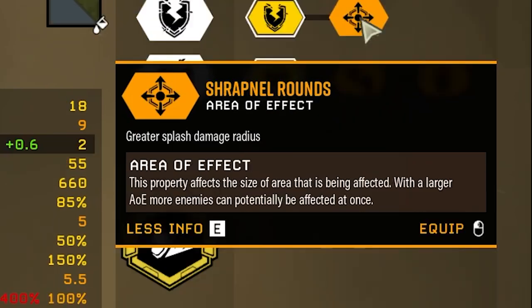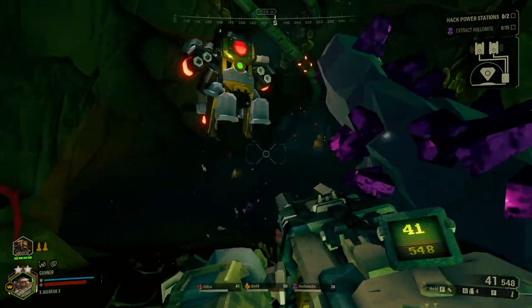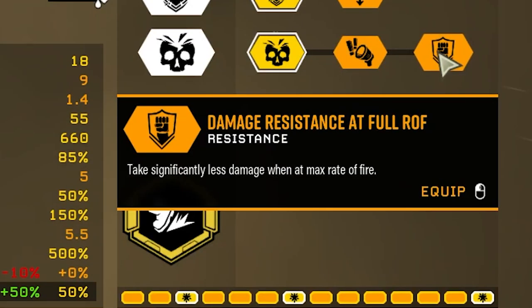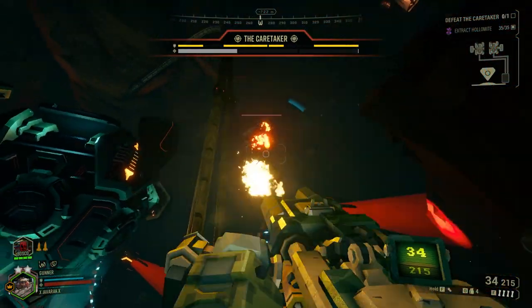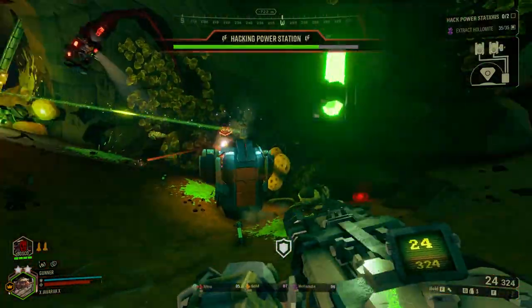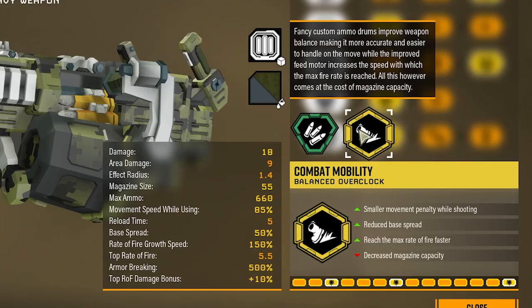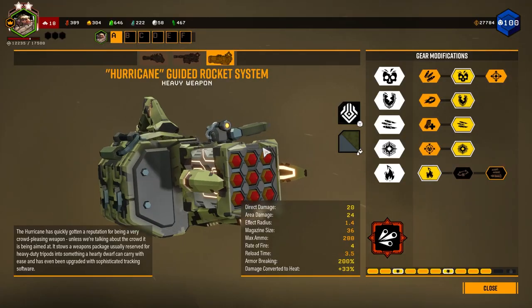In tier four, choose between armor breaking capabilities or a greater splash damage radius — I prefer better armor breaking for tougher enemies. In tier five, you can take increased damage at max rate of fire, increased damage reduction at max rate of fire, or a fear effect applied around the bullet impact zone. If you focus on area-of-effect upgrades, the fear effect can turn this into a strong crowd control tool. For overclocks, Combat Mobility lets you stay more mobile while dealing heavy damage, or you can play it safe with Splintering Shells for more area damage.